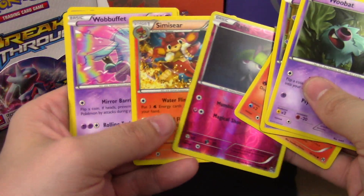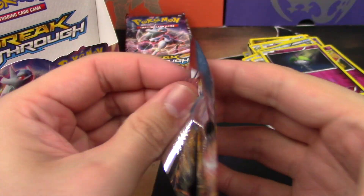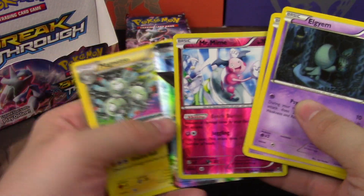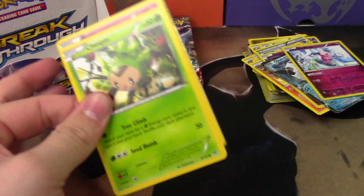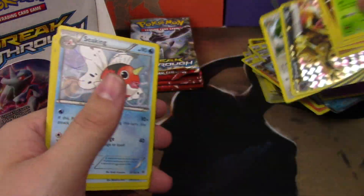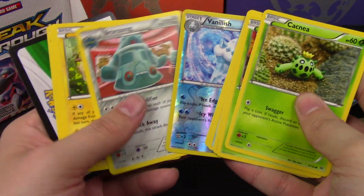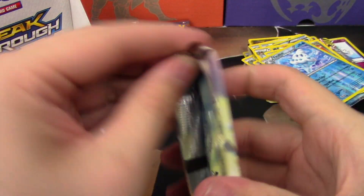Croconaw EX Box — that's an old one. Cyndaquil, Ralts, and a Simisear, so another non-holo rare. We get a Glalie EX and a Mr. Mime — a Reverse Rare and an EX. We see the edge. It's a Zoroark Break and a Klinklang. Bronzong and a Vanillish, and it's actually Vanilluxe — that's the rare.